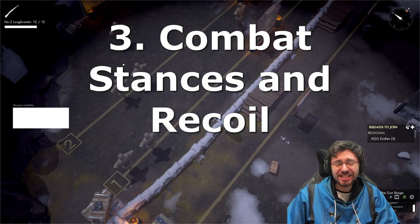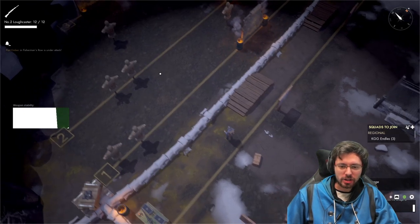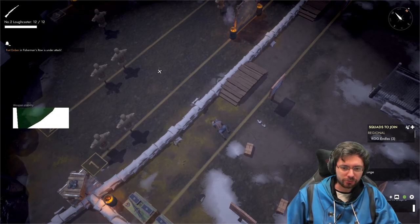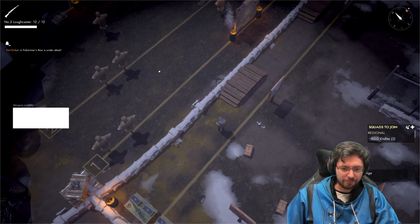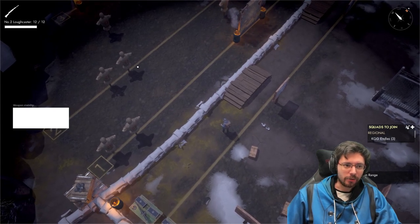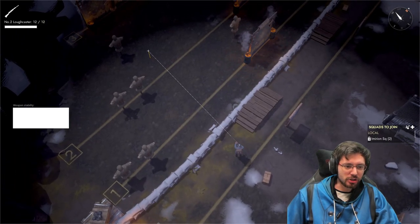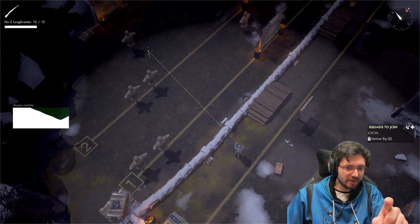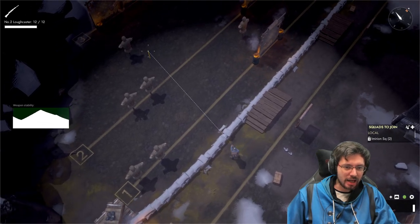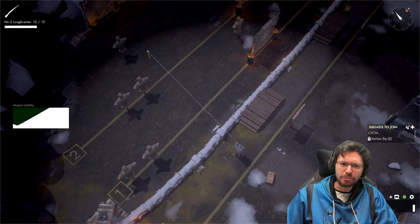Number three: combat stances and recall. In Foxhole you have three different stances — you can stand up, crouch, and go prone. Press X to stand back up, C to crouch, and X again to go prone. Pay attention to weapon stability: if you stay absolutely still, your weapon will be very accurate. But as soon as you start to move, you can see your reticule at the end of the white line begin to increase. As you stay still, weapon stability increases, giving you a much more accurate shot.